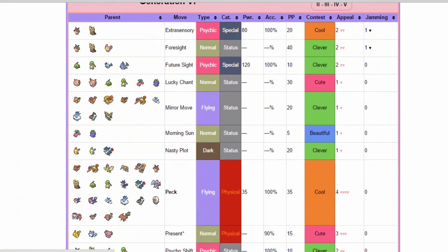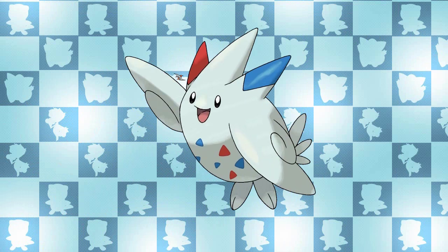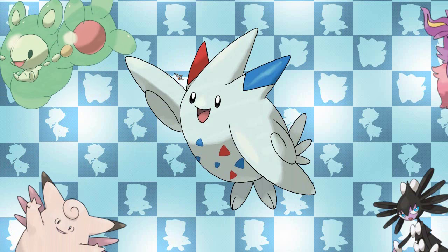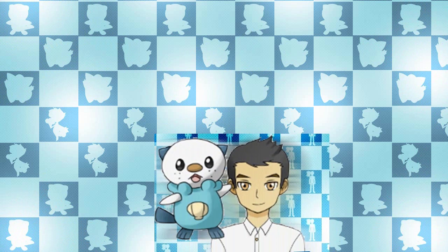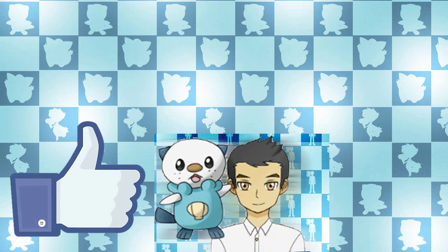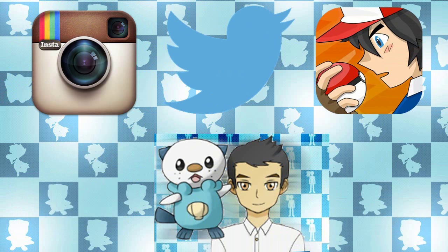Both Pokémon have access to Morning Sun, which is pretty cool for restoring health, but Roost would probably benefit both of them better as it doesn't rely on weather conditions — plus the added gimmick of losing its Flying typing for a turn to eat otherwise super effective hits. If it were up to me, I'd definitely go with Togekiss. The main reason is that I have so many supportive tanks on my team already, and Pokémon like Gothitelle, Registeel, Clefable, Aromatisse, Dusclops, and Murkrow all do a better job than Togetic. But Togekiss in doubles can be quite a threat. Thank you everyone for watching — let me know in the comments which Pokémon you prefer, do you agree with my suggested movesets, remember to like and subscribe, and comment which Pokémon you'd like to see in the next episode of my Evolution Solution series.